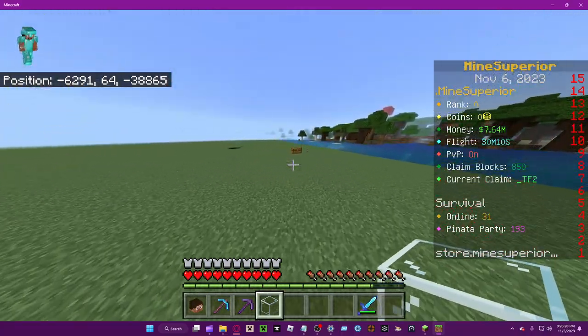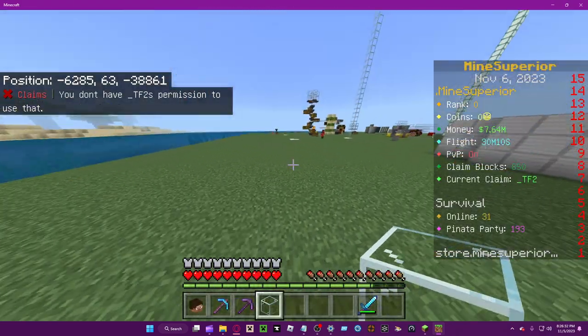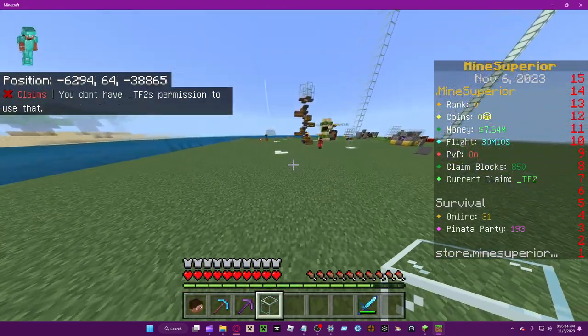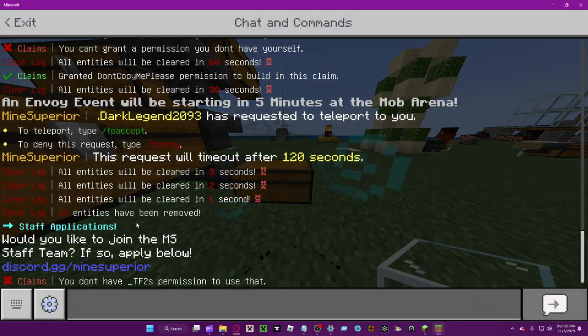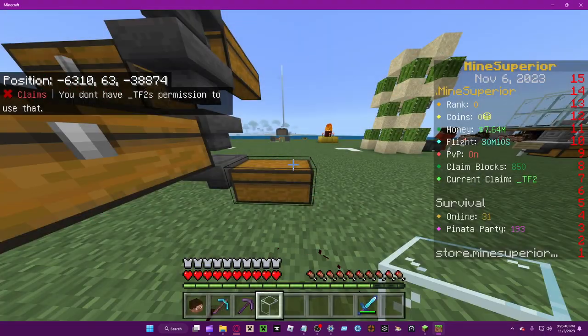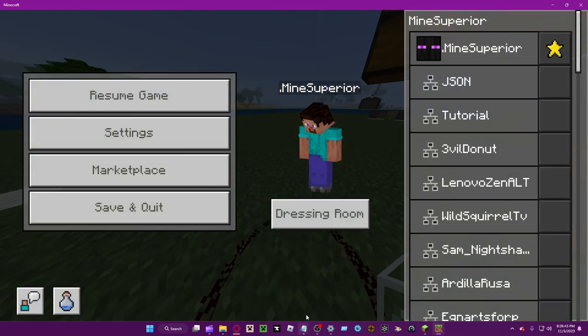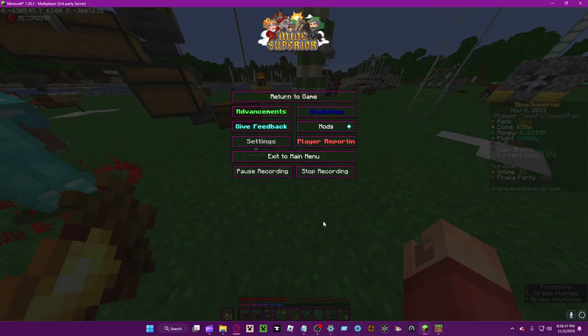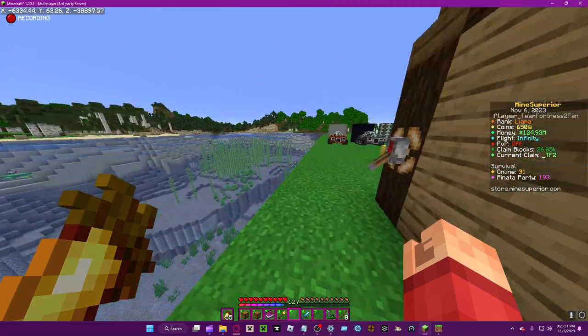If they try to do anything outside their permitted subclaim, it doesn't work. I have view containers on, which may be confusing, but as you can see it says I don't have permission — if I try to open these I can't. So yeah, that's the last thing. Hope this helps and enjoy it.